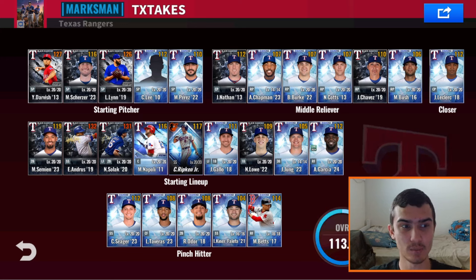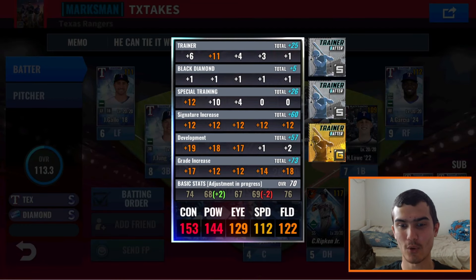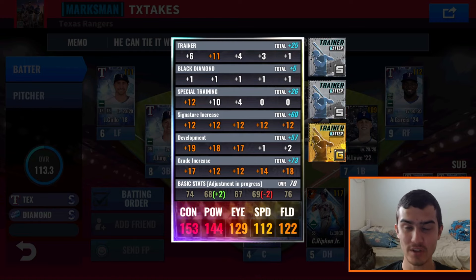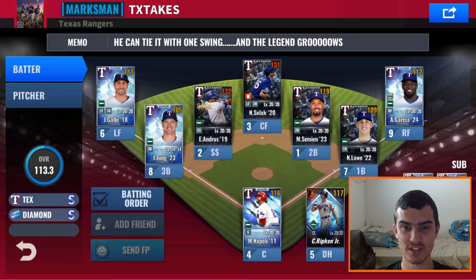This is what his Texas Rangers team looks like. He's got Yu Darvish as his ace and Lance Lynn, both primes. He's got some team sigs in the batting order as well. And if I end up pulling a team sig today, we can eventually get him into his lineup. He's also watching me in the background right now. I've seen this Elvis Andrews before — I showed it in one of my live streams. It's a crazy card, only three to the right side. So he has some crazy luck in this team and we're hoping for that same luck today.